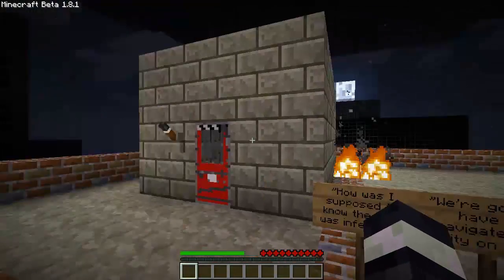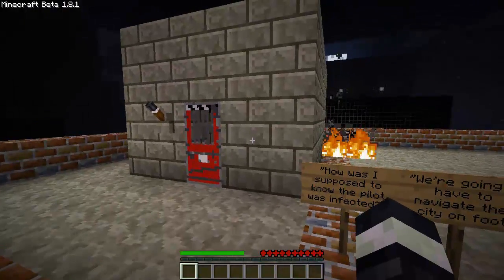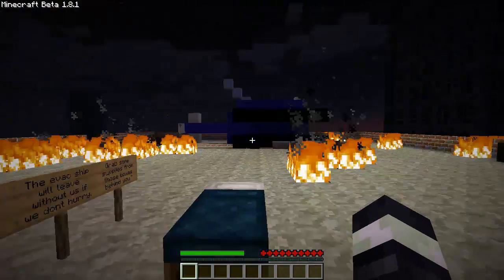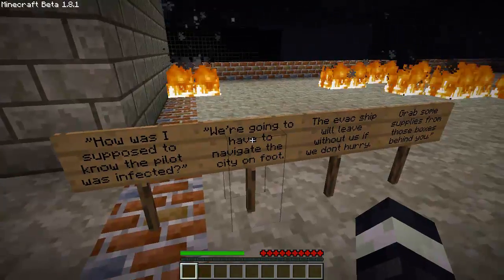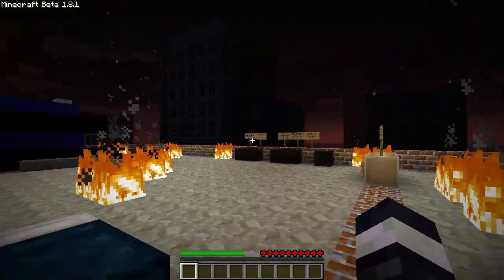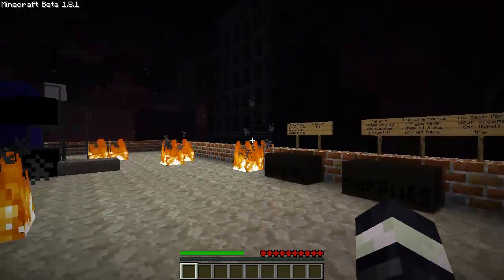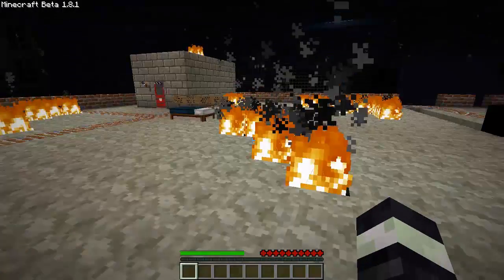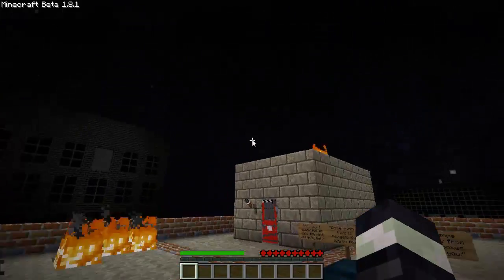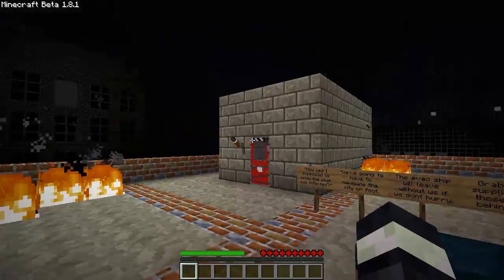Hey guys, Pixie here, and I have something a little different for you today. This is the custom map Mine for Dead Blackhawk Down. I thought I'd try it - I saw it on the interwebs and it looked interesting. I've never played Left 4 Dead. It comes with a custom texture pack which I've installed, and custom skins of all the Left 4 Dead characters - I haven't put those on. I'm playing it in easy mode because I'm a noob.